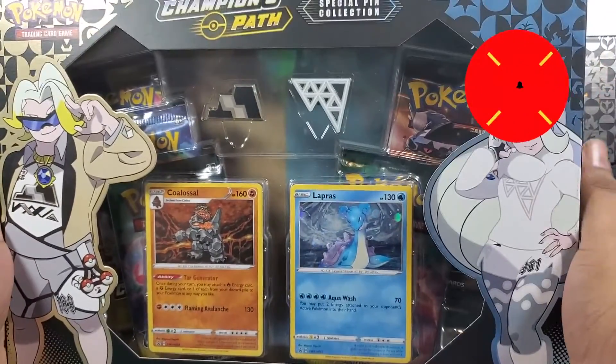Alright guys, on to the final pack — let's see what the Gardevoir pack brings us. Guessing Fire Energy this time. We did get Fire! We got a Hatterene, Rotom Phone, Turffield Stadium, a Scraggy, Rockruff, Vulpix, Galarian Linoone, Full Heal, Reverse Kabu. And for the last card of today's video — a Machamp Holographic.